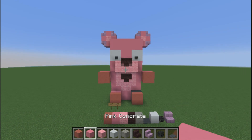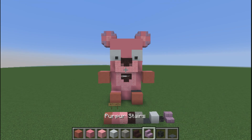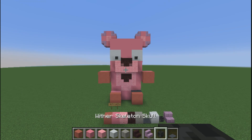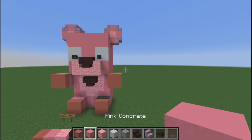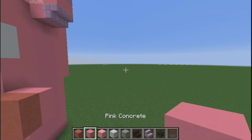So I want you guys to go ahead and grab pink terracotta, pink concrete, pink wool, white concrete, light gray wool, nether brick stairs, purpur stairs, a wither skeleton skull, and gray carpet. What you guys are going to mainly need is pink terracotta, then we'll get to the pink concrete.